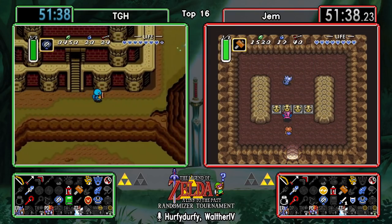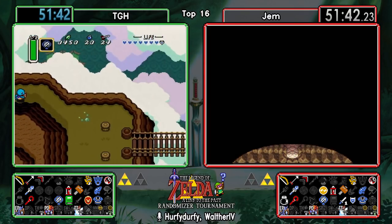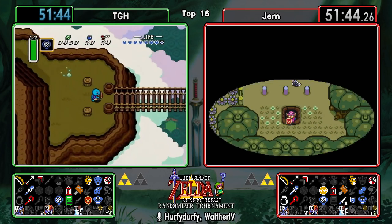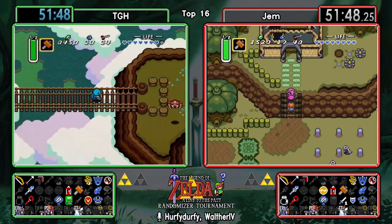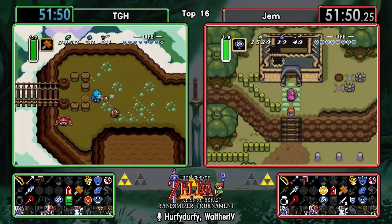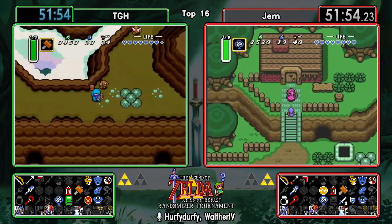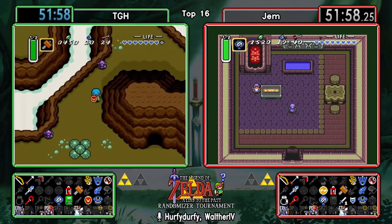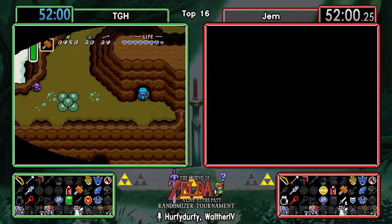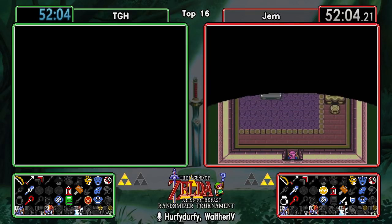TGH also decides to dip out of Tower of Hera after finding the big key in the basement and the compass in the first chest, so we'll have to see if that comes back to haunt them later on. Both these guys decided to do that - if it does come back, they'll both have to return. Imagine Hera holding the Master Sword all this time!